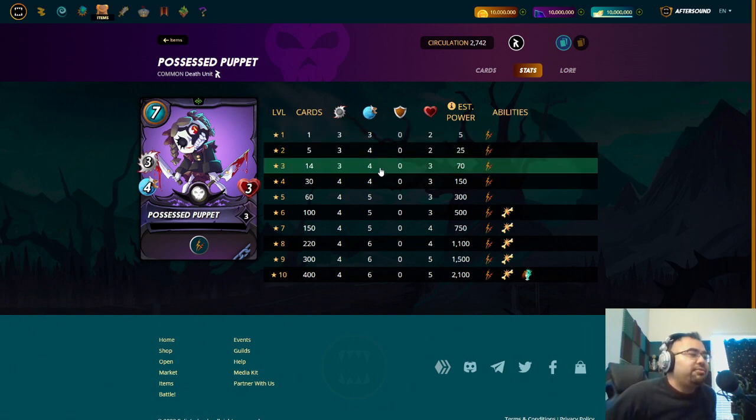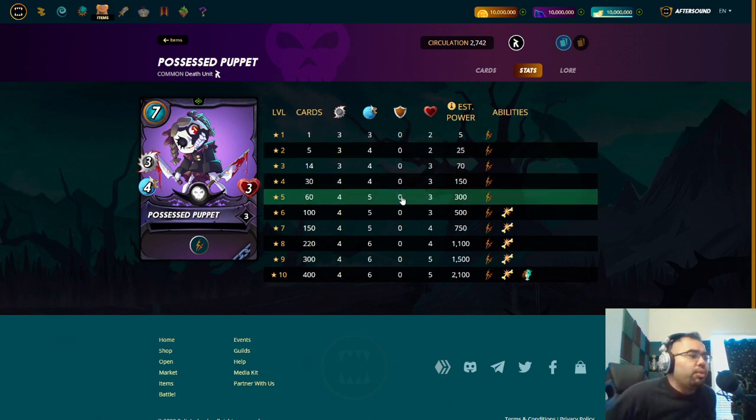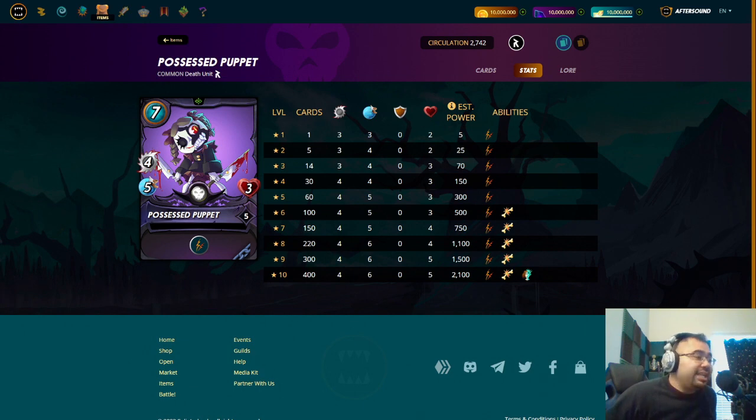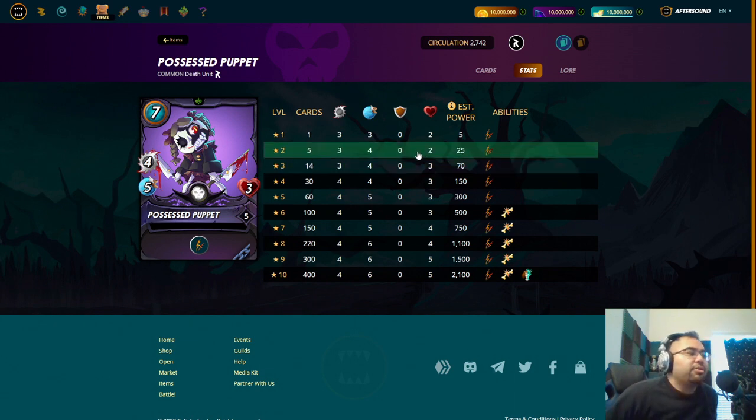It's not super fast, but if you do maxed for bronze, all of a sudden you get that third health, which can be crucial, but more importantly in my opinion you get a speed of four. The speed meta is important at any level, but definitely down in bronze even more so. When you get up to level five, which is maxed for silver, you get that additional attack. So now seven mana, you're doing eight damage per turn with a speed of five.